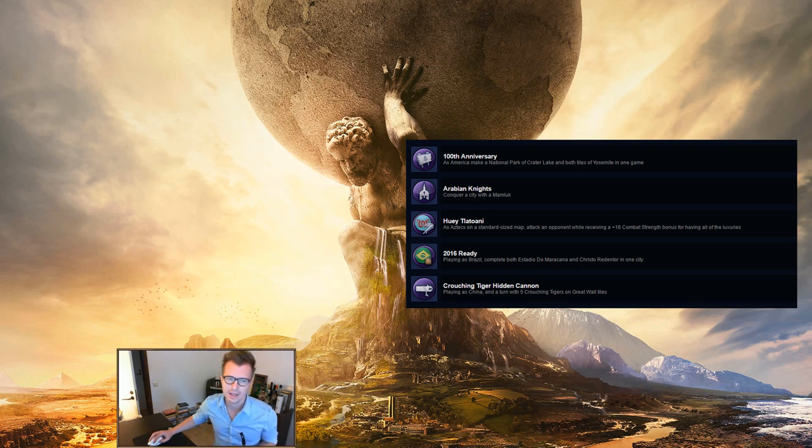Huey Tlatoani: as Aztecs on a standard sized map, attack an opponent while receiving a plus 16 combat strength bonus for having all of the luxuries. That one can be a bit tricky since it has to be a standard sized map, so you pretty much have to get all the luxuries. You can make it easier by having just one opponent — build a lot of settlers and settle at locations where luxuries exist. Once you get enough, just attack and you'll get the achievement. You can check how many you have by pulling up the trade screen.